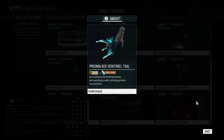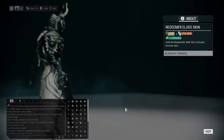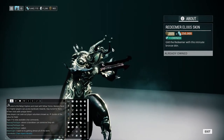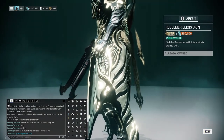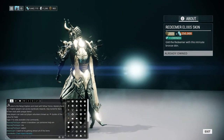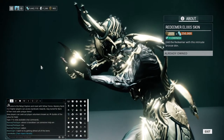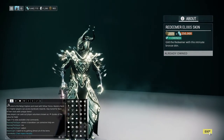I don't really have an opinion on the Prisma Koi Sentinel Tail yet unfortunately. We have the Redeemer Elixis Skin, which I say is a yes if you like using the Redeemer — it's a really good weapon. I remember back early in Warframe I used to use this weapon relentlessly and I cheesed through so much of the game with it. This is the only skin it has right now, so if you're a Redeemer user this is a nice little switcheroo.